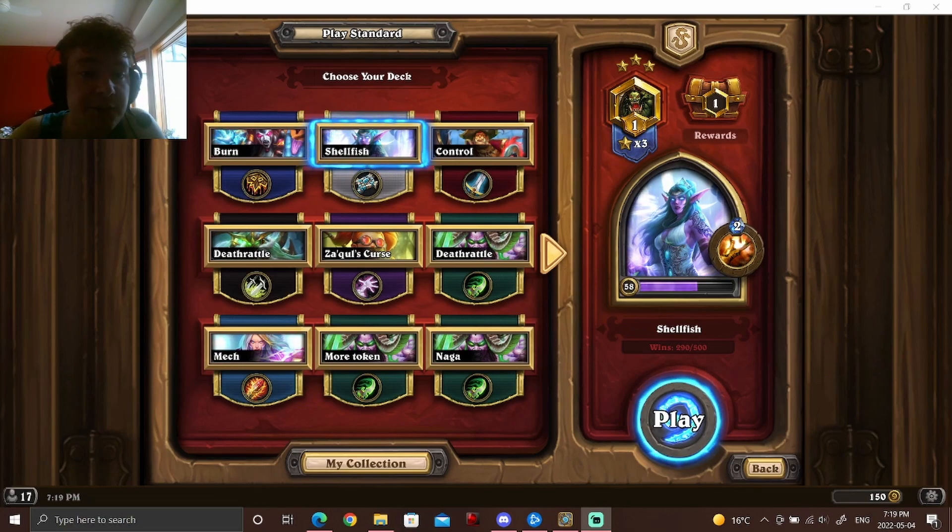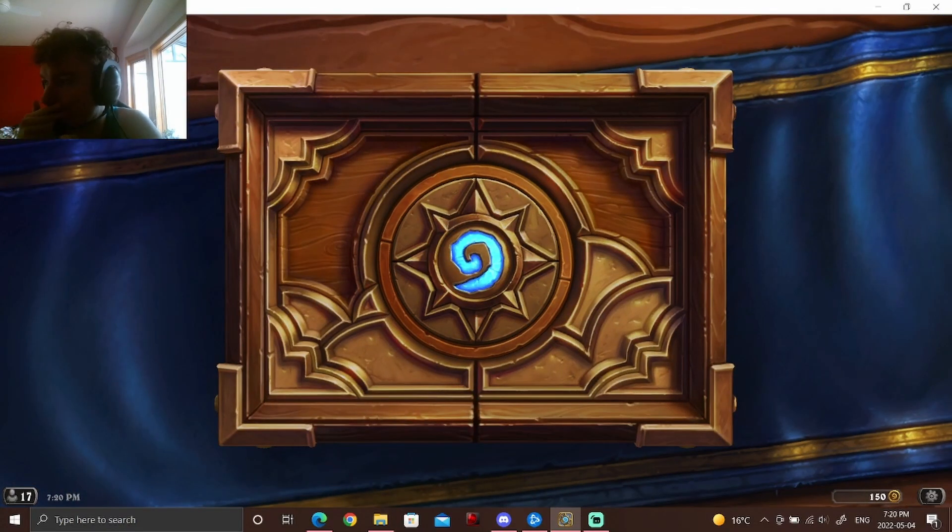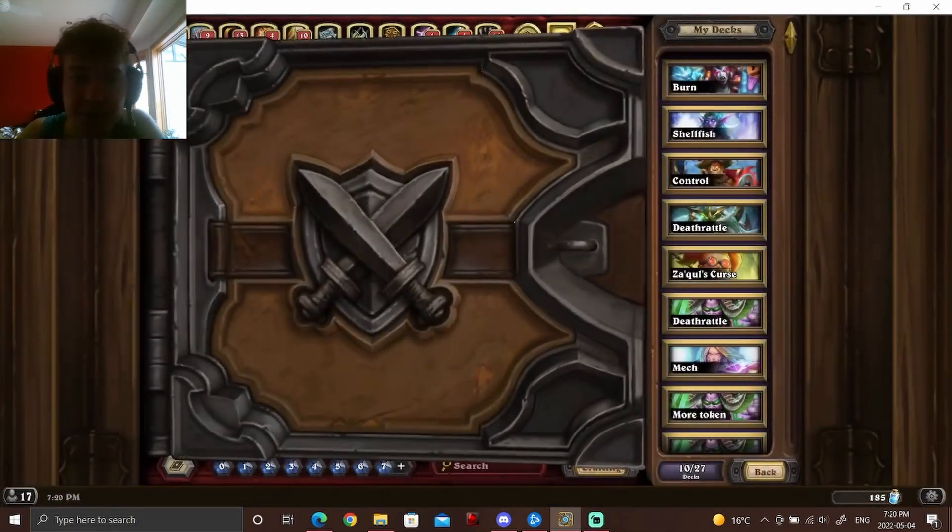I'm currently about 8-2 with my current version, and one of those two losses was from both Shellfish being in the bottom four cards of my deck after using both Sichuirus and basically all the draw in my deck — a really unlucky game. But here's the list. It's a pretty standard list, but I think it has a lot going for it.